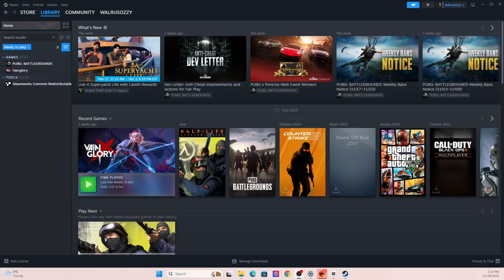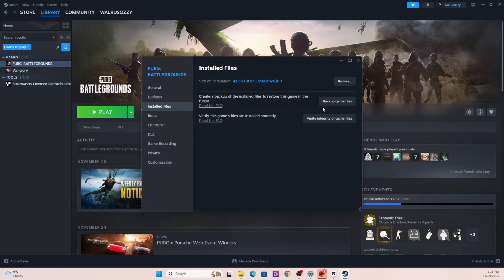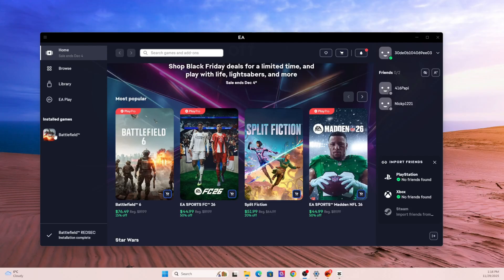Now let's move on to section three: repairing game files and removing corrupted data. A major cause of crashes is corrupted or incomplete game files, especially common if your PC shut down during an update, if you paused a download, or if the servers were unstable during a patch. On Steam, right-click the game, go to Properties, then Installed Files, and hit Verify Integrity.